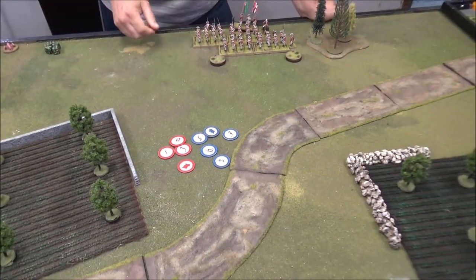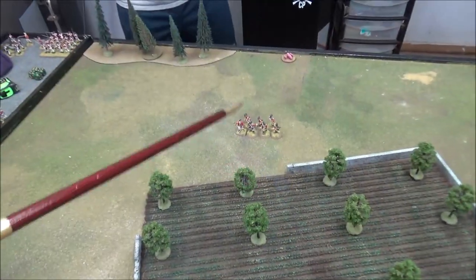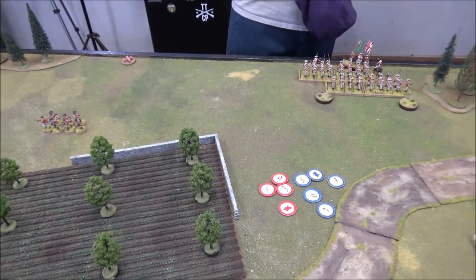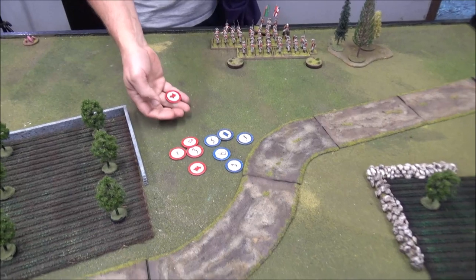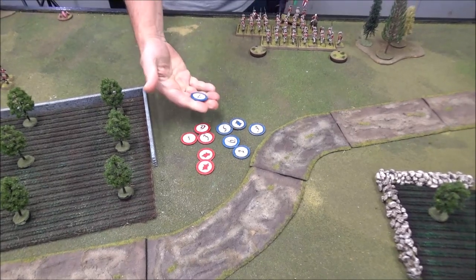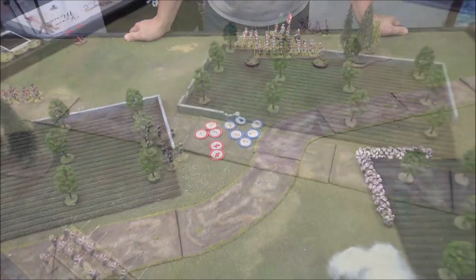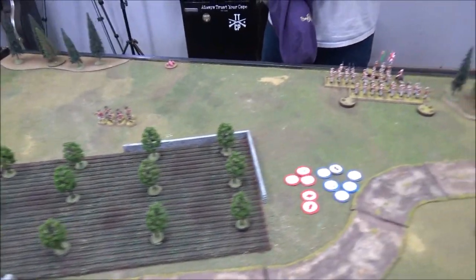Red six is Lieutenant Dan and his foot dragoons. Lieutenant Dan has come in off the deployment point, twelve inches, as skirmishers. Red flag follows. Red seven is Lieutenant Johnny Walker, who came in off this jump-off point to counter Lieutenant Dan and his dragoons.